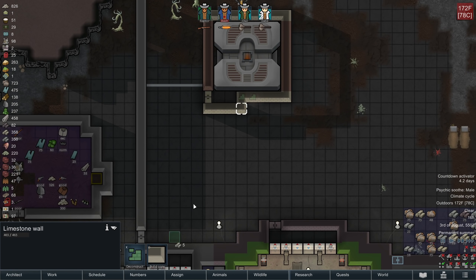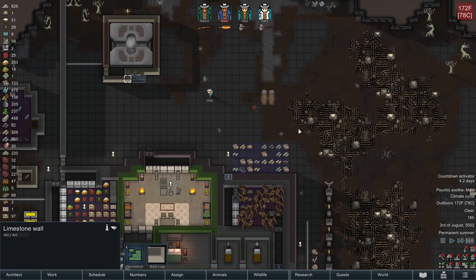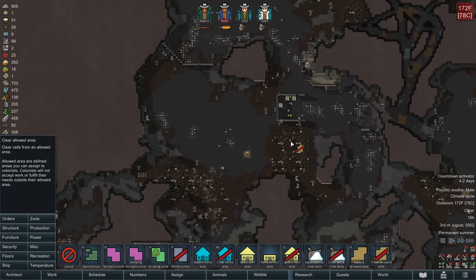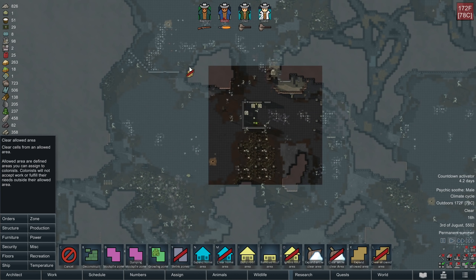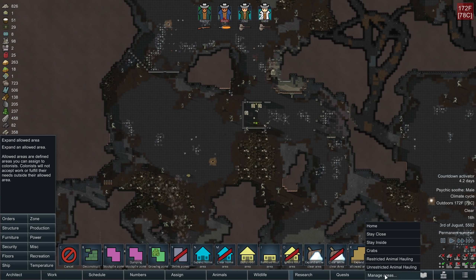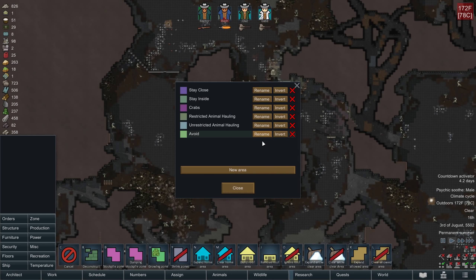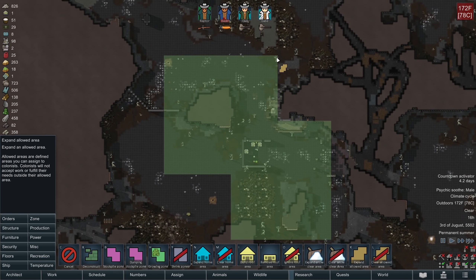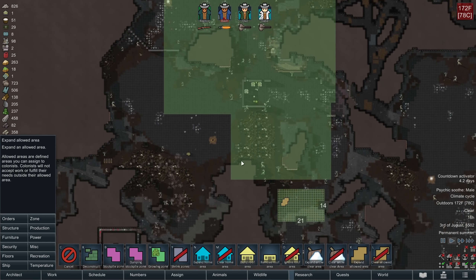I'm also going to do some other little changes to my kill box. Another thing I want to do is set unrestricted animal hauling to stay away from the mech cluster, and add an avoid zone to avoid this mech cluster. I'll schedule everybody to avoid it, so that when it wakes up it doesn't get a free kill on me.